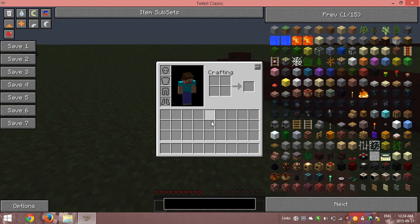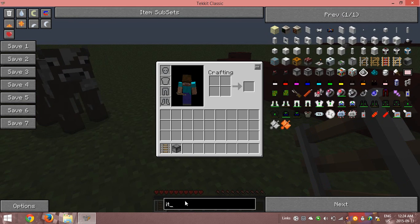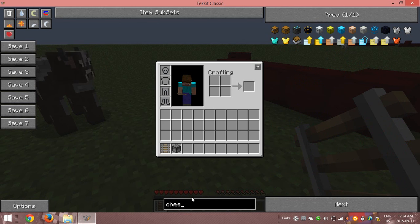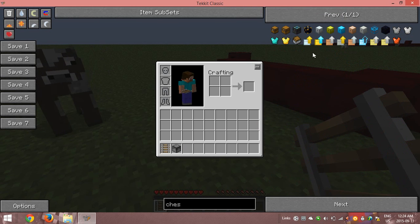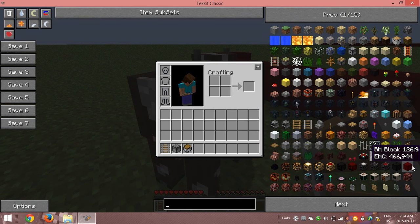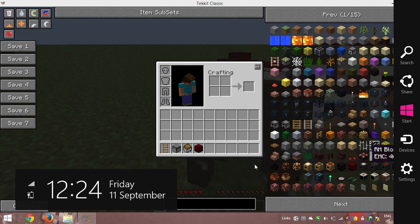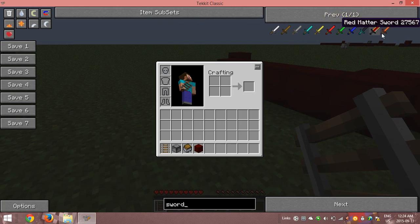Now this last glitch — that was a pretty good one — but this last one here is my favorite for servers, because most servers, well some servers don't have item loaders banned, and that's really the only way to patch this glitch. So all you need is those three items there, and then the item you want to duplicate. To show the fact that you can do this with non-stackable items, I'm just going to grab a red commander sword.